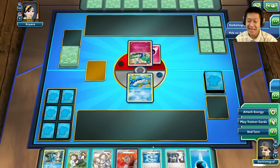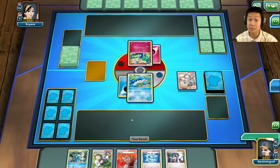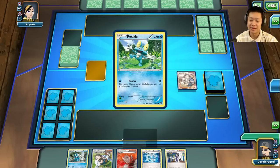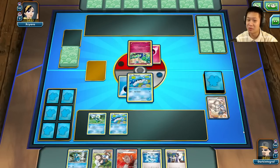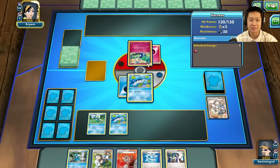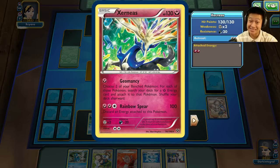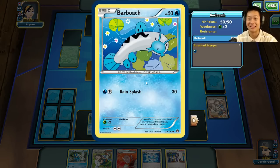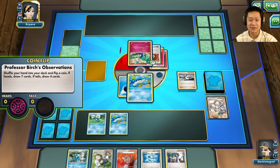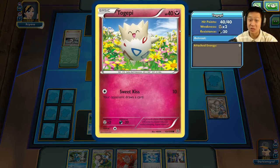Welcome to the Wishcash-Greninja match. My opening hand kind of sucks, but I'll put an energy on Barboach. With three choices I'll grab another Barboach and a Froakie — that's all I can do this turn. Next turn is when the real magic happens. Professor Birch flips tails — that's going to cripple my card draw. And Togepi is on the field. Oh man, Rainbow Spear — that is really bad. Muscle Man is going to destroy this Barboach.